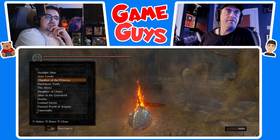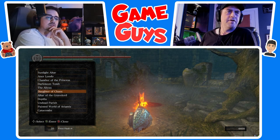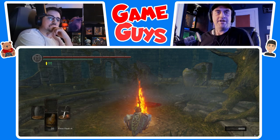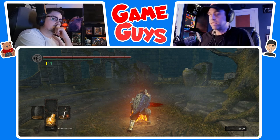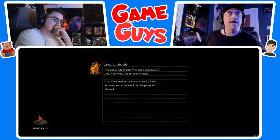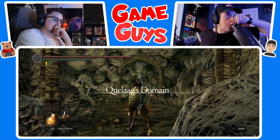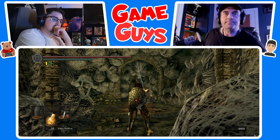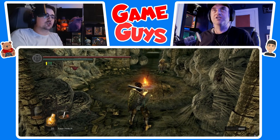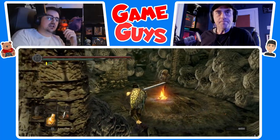Press OK. Exit. Go back up the stairs. Rest at the bonfire. Go to warp — we're going to warp to Daughter of Chaos. Down one more — Daughter of Chaos. I can't read. It's so dry — got smoke from Canada again. The sky was orange when I looked outside today. It's not orange now but it still smells like a campfire.